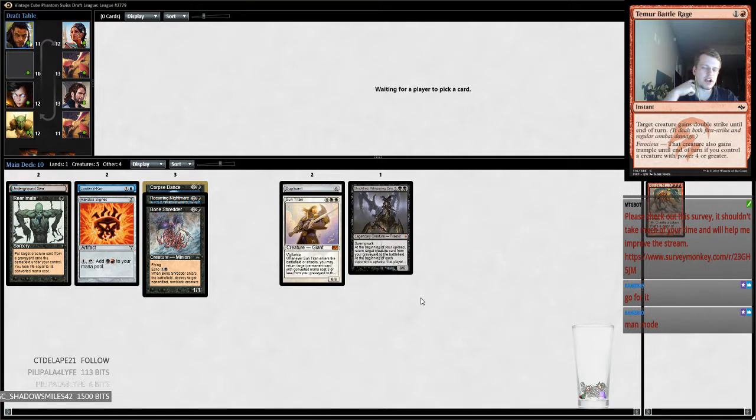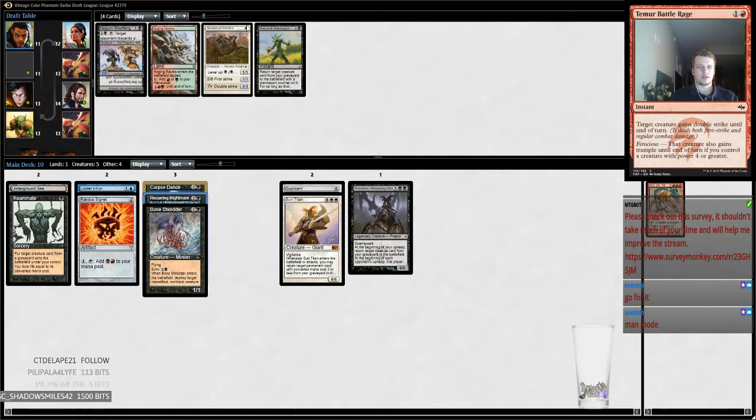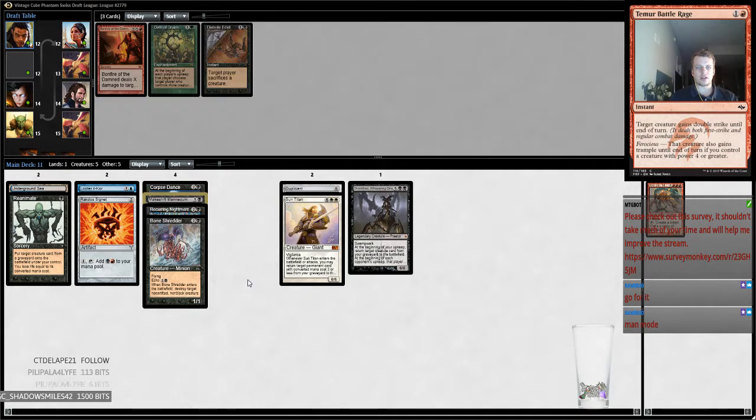We're into pack one — I forgot to hit the record button. We first picked a Kiki-Jiki kind of speculation that didn't see anything, then we picked up Recurring Nightmare. Now we found Underground Sea too, so we're starting to get like three different reanimation pieces going.